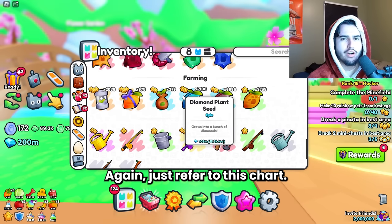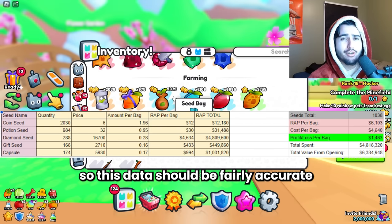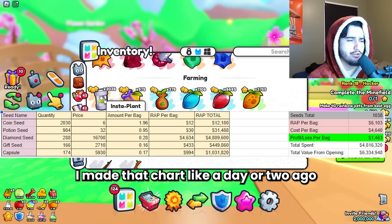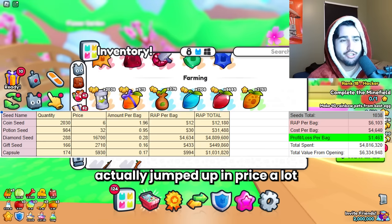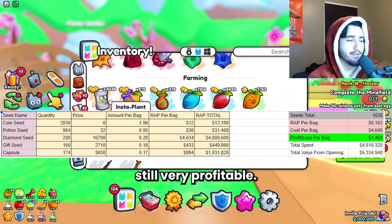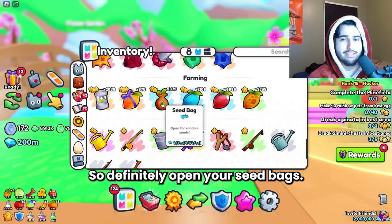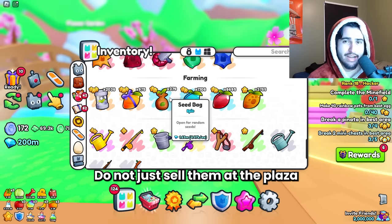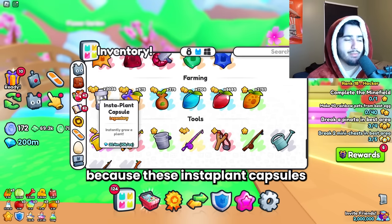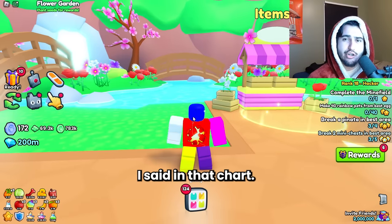Basically every four seed bags you open you get one diamond seed, and every five you get an insta plant capsule. I opened over a thousand of these things so this data should be fairly accurate. The insta capsules actually jumped up in price recently, which means the seed bags are even more worth it now. Do not just sell them at the plaza even if you aren't doing this method, because these insta plant capsules are worth a lot.